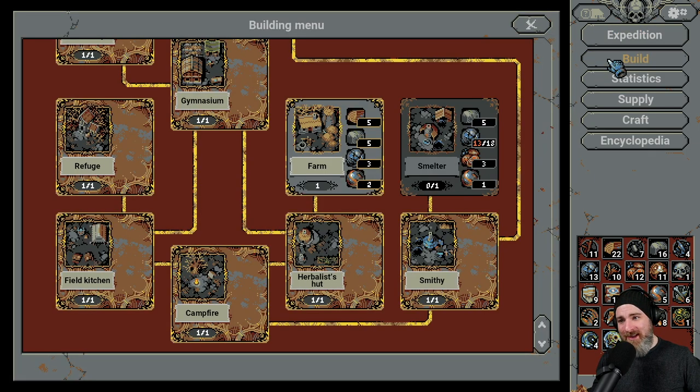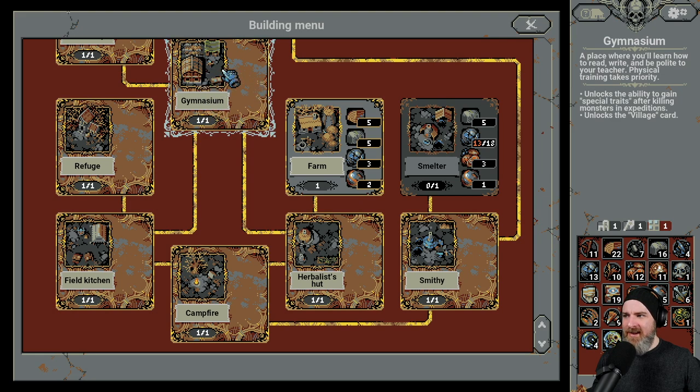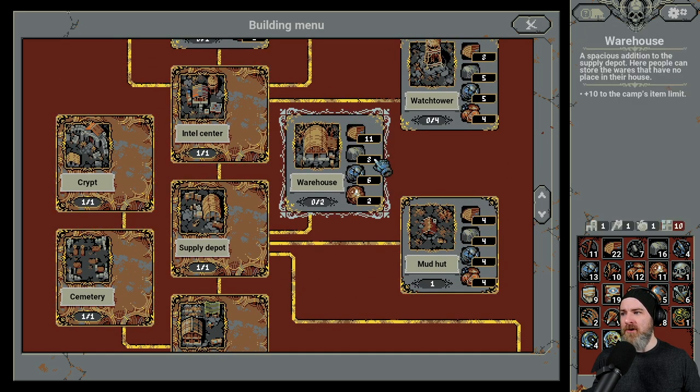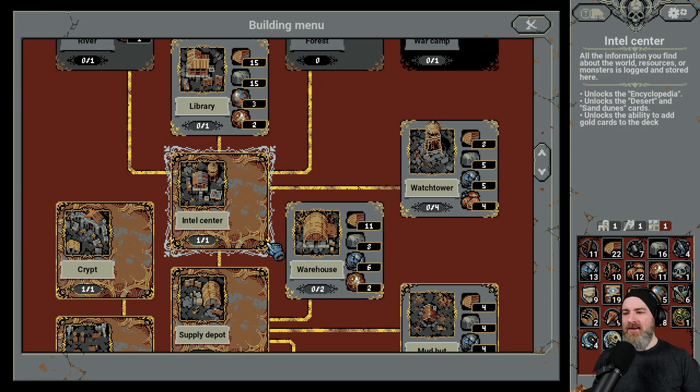Switching over to the build menu now, you can start to see a lot more of what you can upgrade the town with. Previously, I think we were restricted to pretty much just the gymnasium, the smithy, and maybe the farm — I can't even remember if the smelter was available. Everything else was locked off. Unlocking each of these increases the amount of things you can do in the game; it unlocks usability for certain items and resources that you pick up, and you can even unlock different resource types. I'm about 25 hours in and I've only just scratched the surface — you're talking hundreds of hours of gameplay if you want to go through the whole thing.